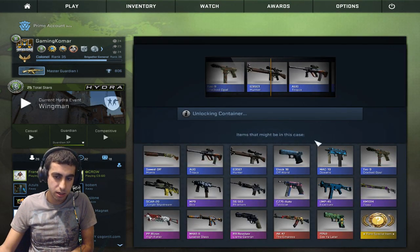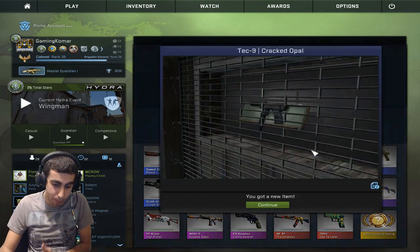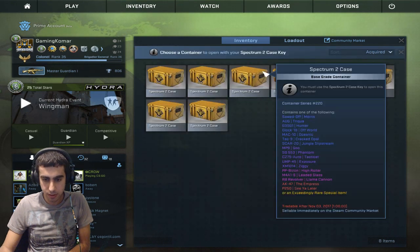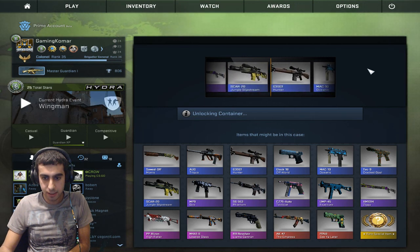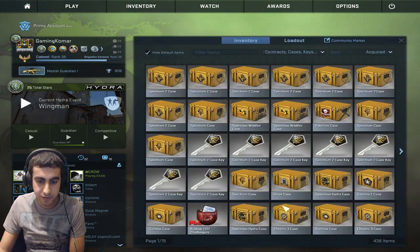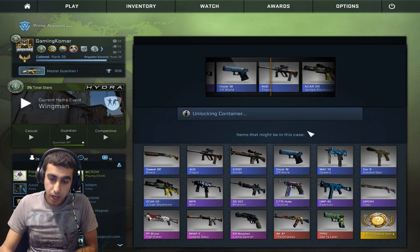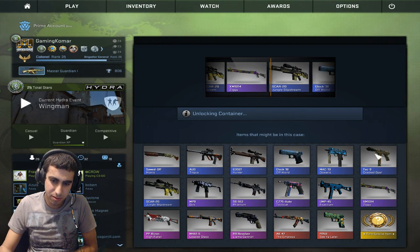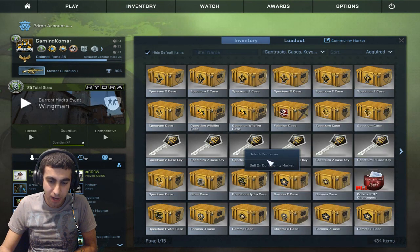0.35 — oh my gosh. If anything decent I get, it's just the worst float possible. Can I get one pink or red? No — just give me a pink, a red. Oh my gosh, 0.58! We're actually going up in float instead of down. That's so Battle Scarred — I've literally gotten all Battle Scars right now.